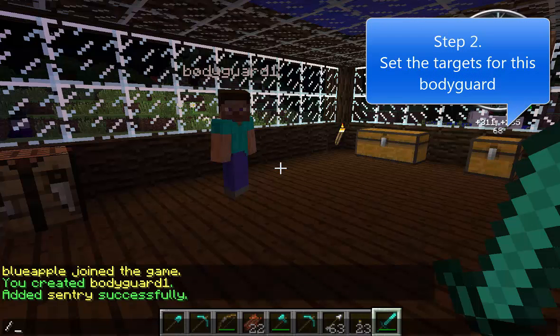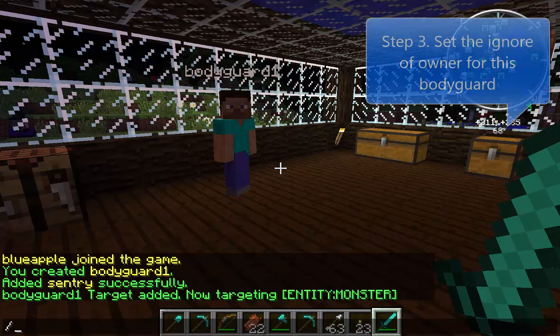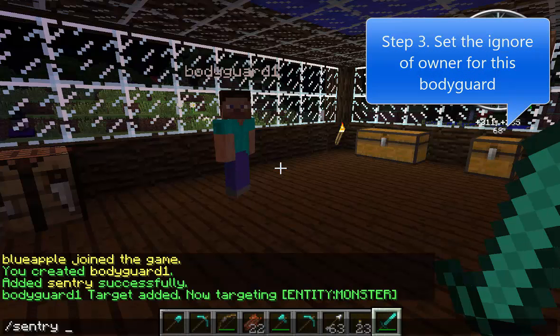Step 2: Set the targets for this bodyguard. Type the following command: /sentry target add monster. Step 3: Set the ignore of owner for this bodyguard using the following command, so the bodyguard cannot harm their owner. Type the following command: /sentry ignore add entity owner.